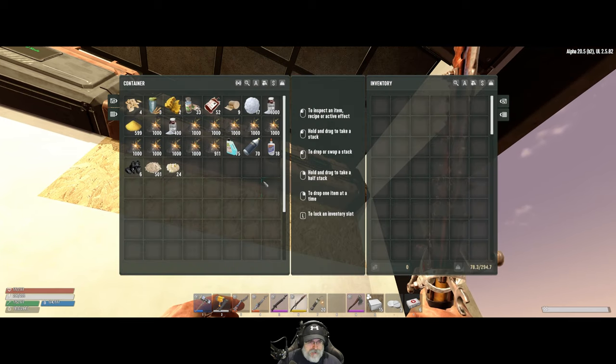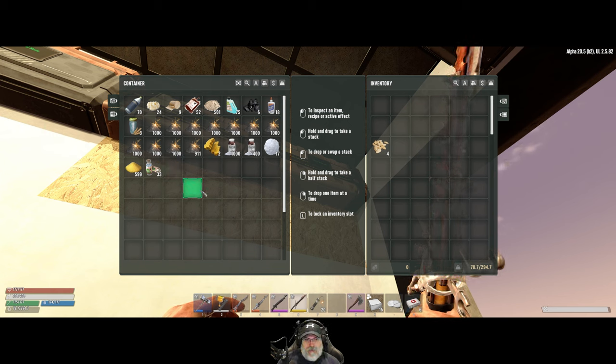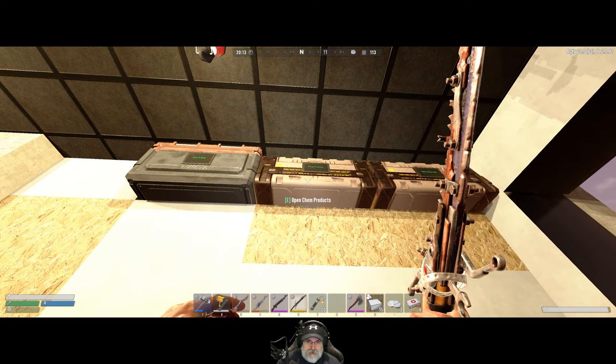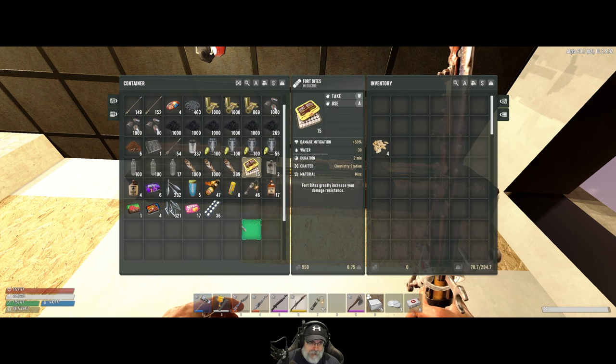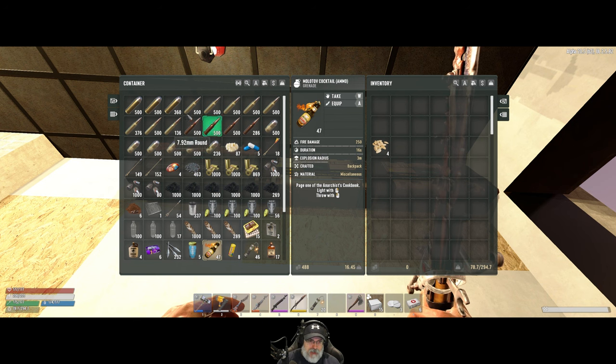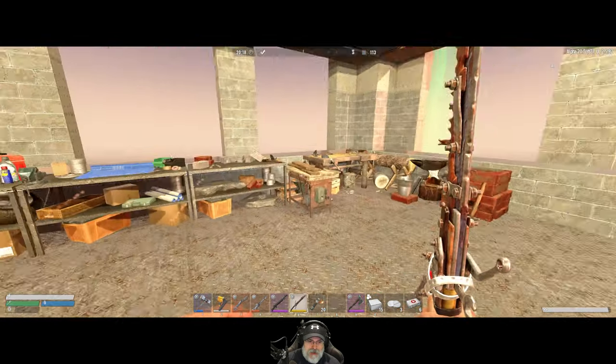These storage chests are designed to be near the crafting stations that will use those items. Over here I have chem materials — these are the steel chests with more storage because we tend to need more space for this stuff. Just any kind of chemical type substance, which includes medicine, gunpowder, explosives, that kind of thing. This will ultimately be chemical products — medicines that we make, explosives most likely. All of the ammo currently in here is going to be moved to the armory once we get that set up, so again that's just a temporary holding area.